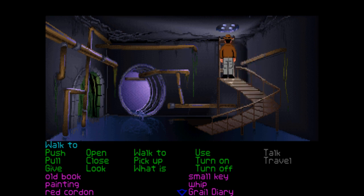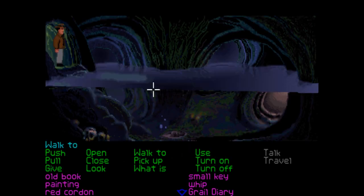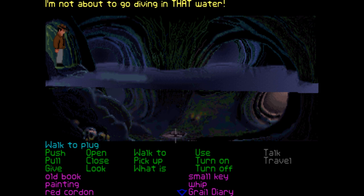This is the way out onto the street, isn't it. I'm not sure if we want to open that up just yet — that takes us back to where I pointed out the manhole cover earlier. So I'm thinking we head back into the tunnels and try to find another way into that room so we can access the casket.